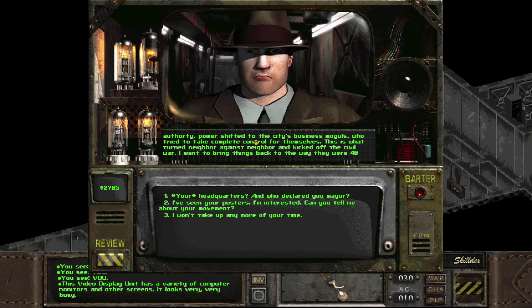"Without a central authority, power shifted to the city's business moguls who tried to take complete control for themselves." Not autocracy — there is a name for what that would be. Business moguls controlling the laws, which is what you see in Fallout 2 in regards to New Reno. "This is what turned neighbor against neighbor and kicked off the civil war."